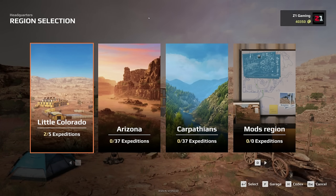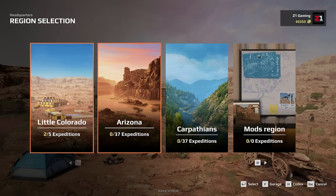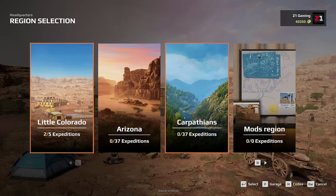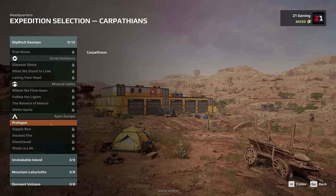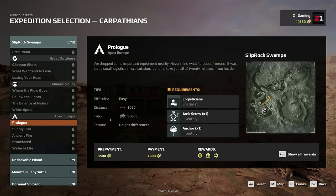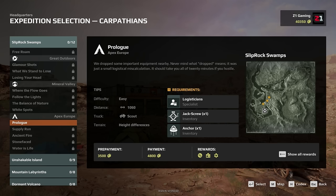What's going on everybody, welcome back to Expeditions MudRunner! Today we're checking out the Carpathians. I like Arizona but I want to see the wooded area and just have a good time. Hopefully you're all having a fantastic day. This is Expeditions — link down below if you want to check it out. If you go through Epic Games, make sure you use my link and code Z1Gaming at checkout.